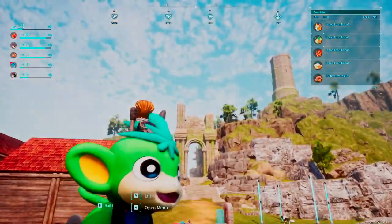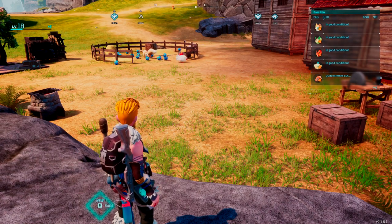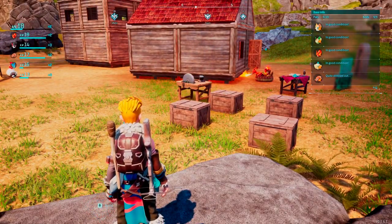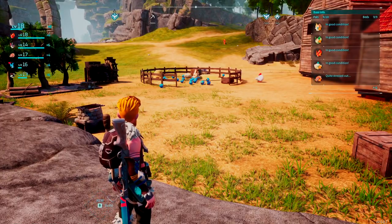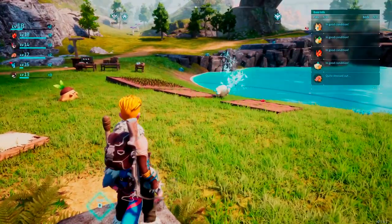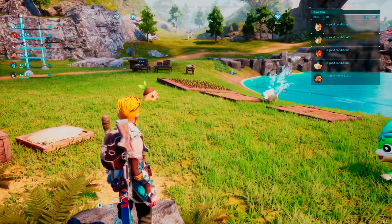Yes, you can always build vertically — that's absolutely something you can do. But if you like things a bit more organized or just need some room to breathe, splitting your workloads between different bases can help. For example, if I had a base that was just all about farming, that whole area would be cleared up and I wouldn't have to worry about it anymore.